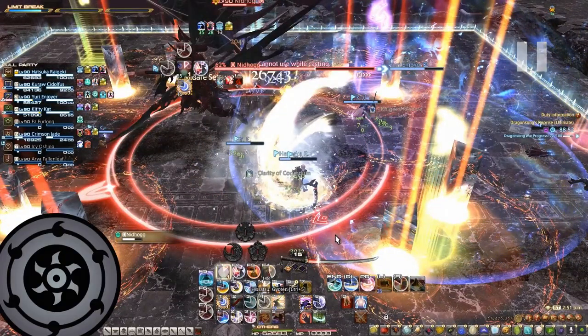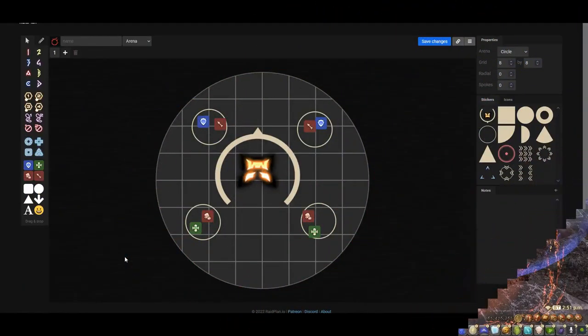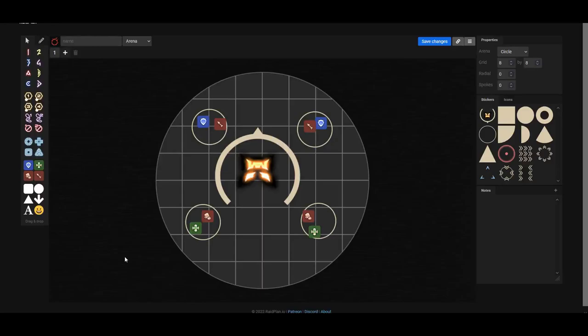Right after Drakenlands, there are going to be four enumeration towers. We keep tanks static: one tank always goes northwest, the other always goes northeast, one healer always goes southwest, and the other healer always goes southeast. The DPS adjust. For enumeration towers, each tower can require one, two, three, or four players to soak it, and there can only be a total of eight players across all four towers.